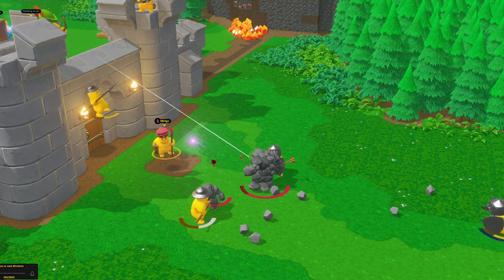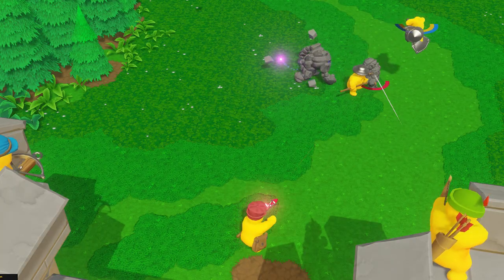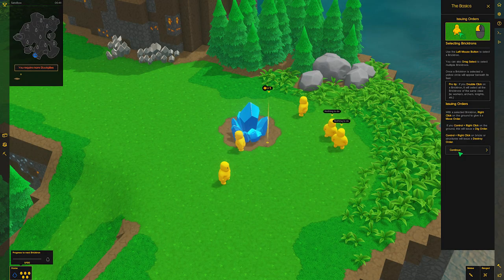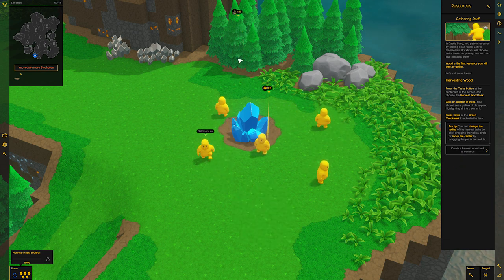We tweaked the balance on all the military units to make them behave more like their intended role, and we made some balance changes to the conquest game mode and some of the corruptron units as well. Check out the changelogs for more information. We moved the tutorial over to the right side panel to make it less obtrusive and adjusted its content for the new update to make it a little more complete.